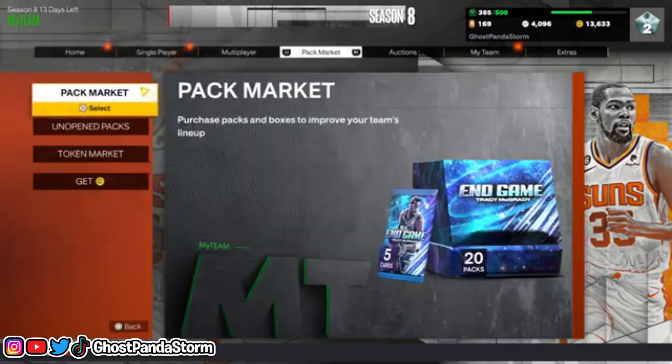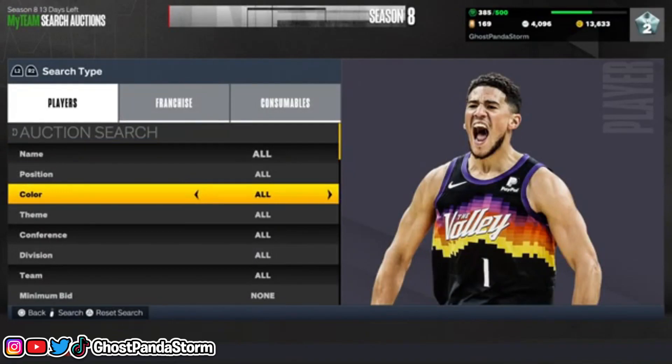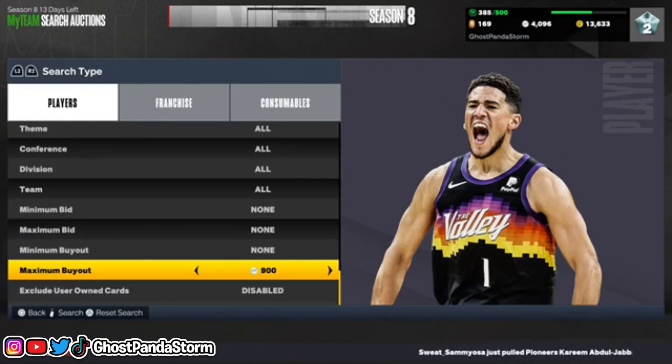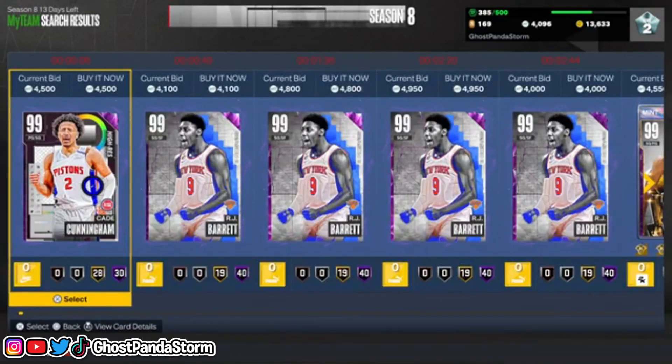Greetings friends. Go over to the auction house, then go to search auctions, and then go down to color and choose dark matter. What you want to do next is go to maximum buyout and set that to 5,000 MT. This will allow you to search for dark matter cards, which are the most powerful cards in the game. Hit the start button and some cards should start popping up.